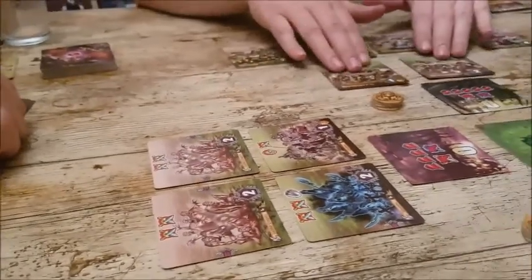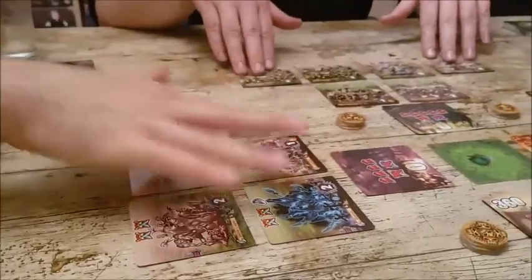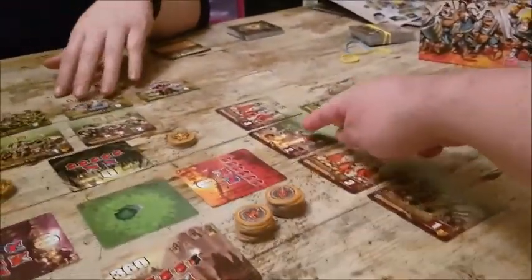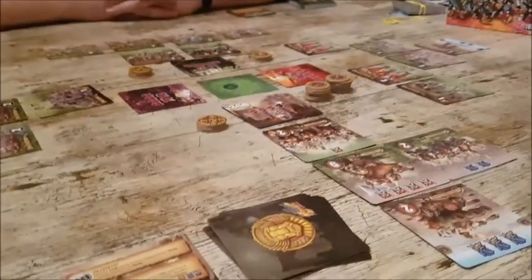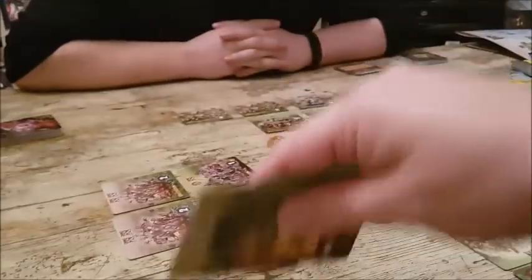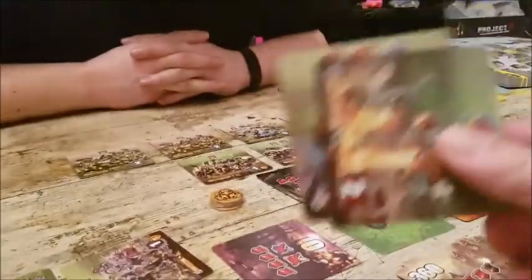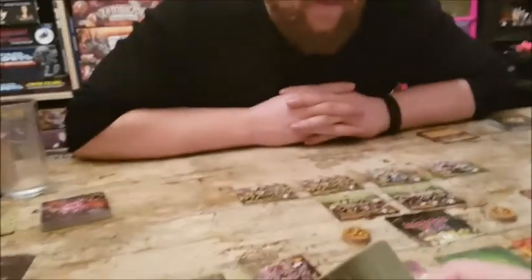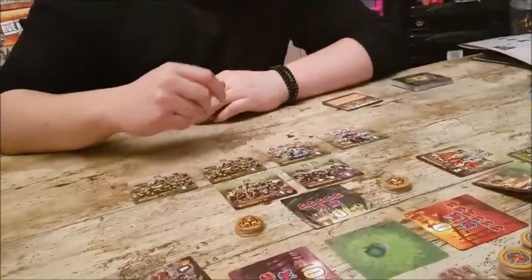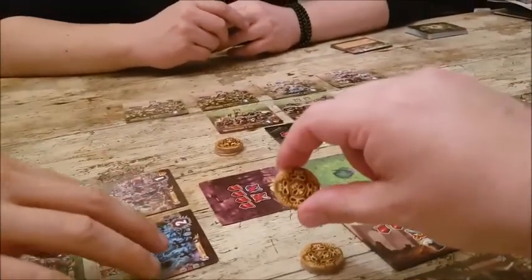You can split your attack as well — for example, with five attack I could do three to Martin and two to someone else. Anything you kill goes into your kill pile. Then the next player by initiative takes their turn. Once everyone has taken their turns, you count how many units each player has killed.